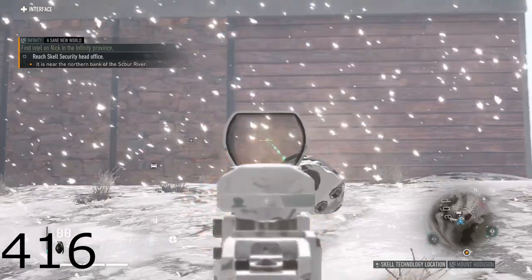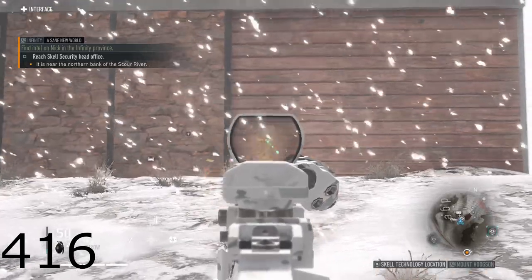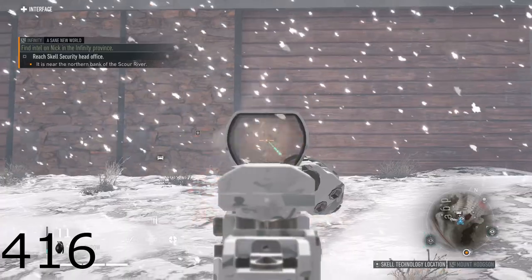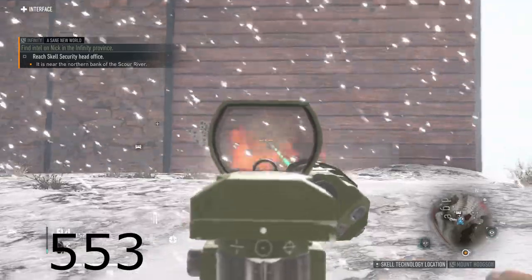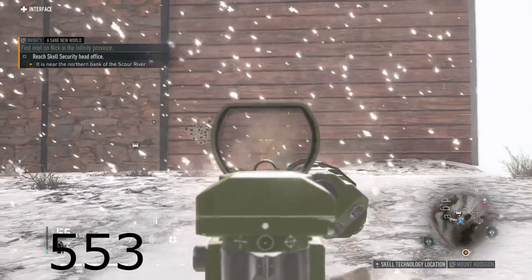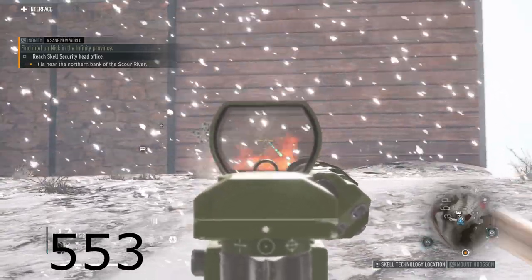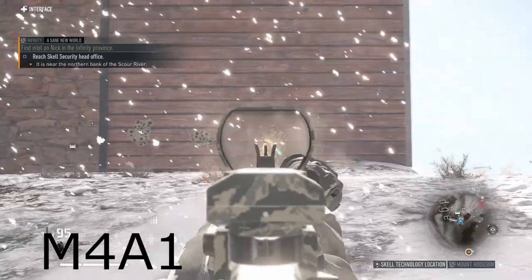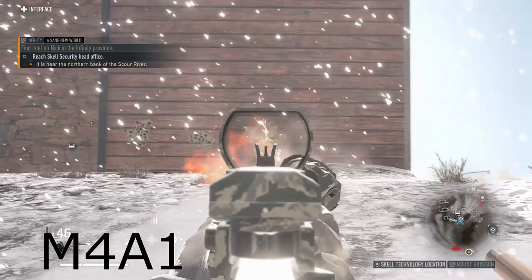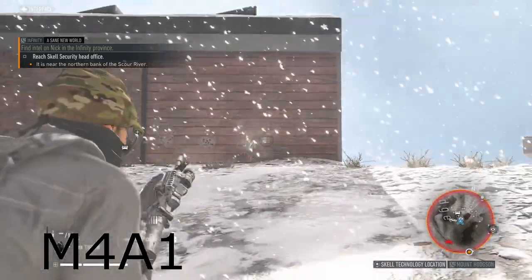First we have the 416 — you can see it's got a consistent recoil. It's not jumping all over the place, but the shot spread is a little bit wider. And the 553 — the thing's a laser, it's got almost no recoil. And the M4A1 — it's a little jumpy, but if you can get used to it, that rate of fire combined with the 100-round mag is an absolute beast.